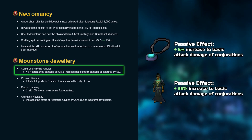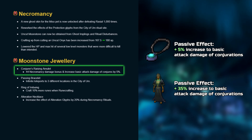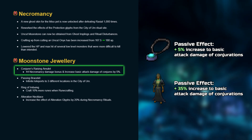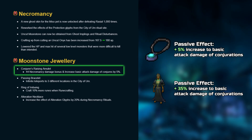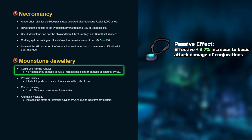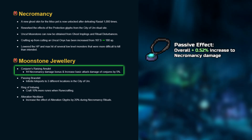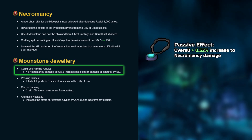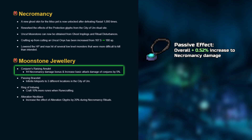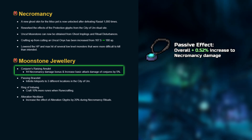The 5% amulet passive does not multiply the effects of the first necromancer set, which at 5 pieces similarly increases the basic attack damage of conjurations by 35%. With that in mind, the amulet passive only increases the damage of conjurations by 3.7% when combined with the armor. This is also diluted further in a 1-minute rotation where most abilities aren't affected by the amulet passive, resulting in an overall 0.52% overall damage increase.